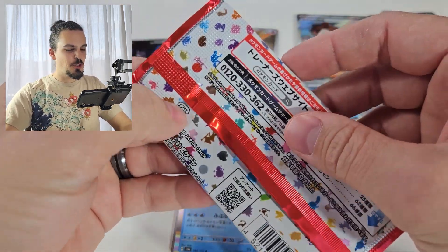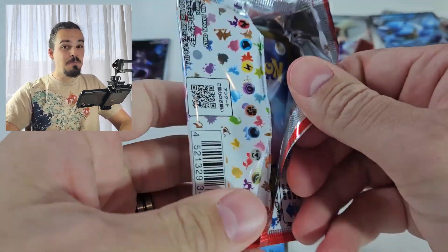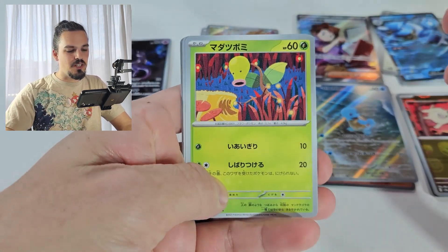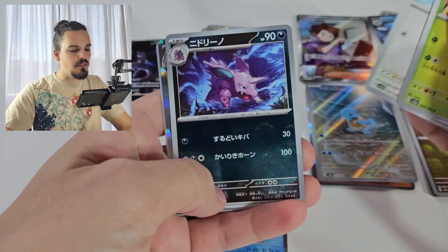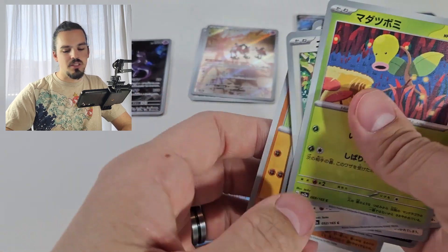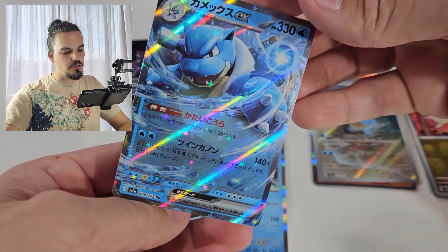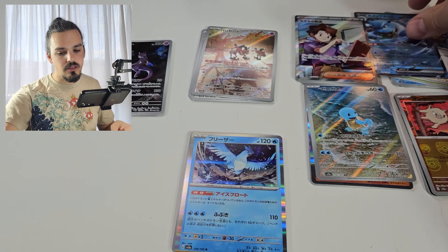Last pack — surely a God Pack. Probably not, but surely a God Pack. Let's see if we can make some magic happen. Bellsprout — not a God Pack. Meowth; I'm pretty sure I need Meowth though, so that's good. And just a regular Raichu from our last one — that is all good. I had a lot of fun opening all of this.